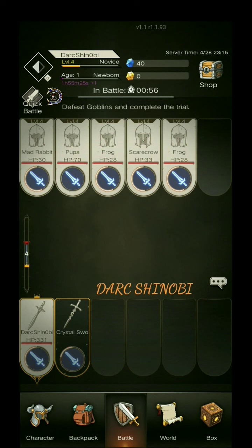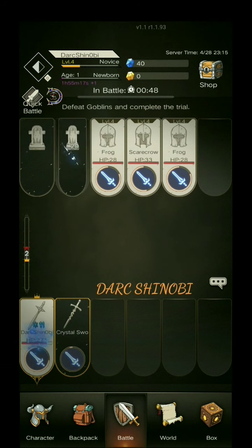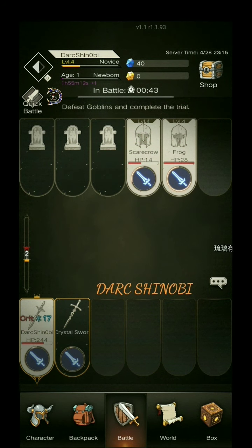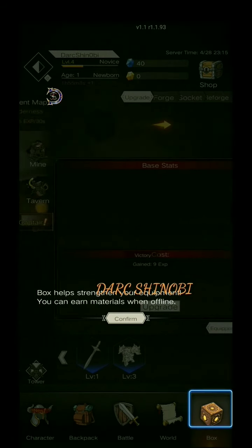You see that diamond in the upper left corner by my name? You click on that for a little sneak preview. Can't do that until level 5. Anyway, this isn't a guide — this is just a let's play to show you guys what the game is all about. Some of what it's about anyway.